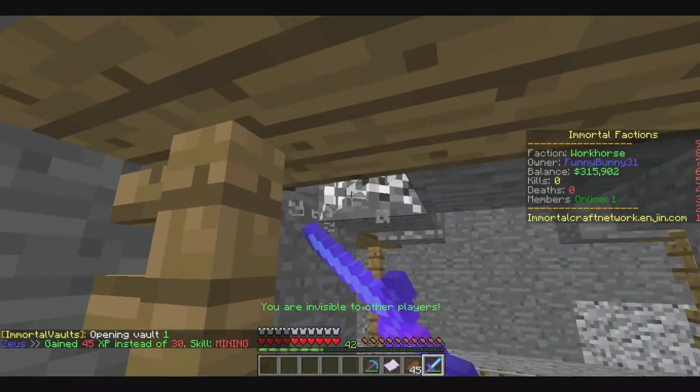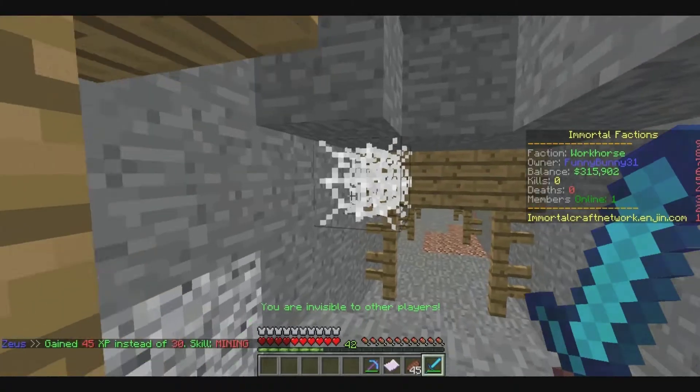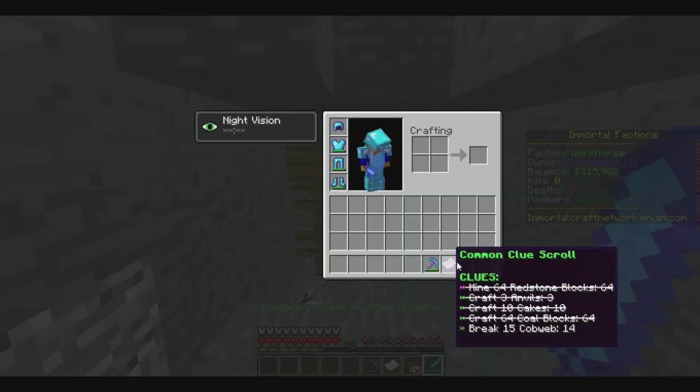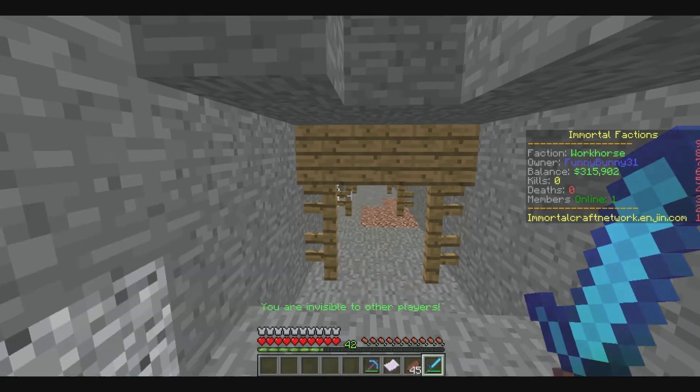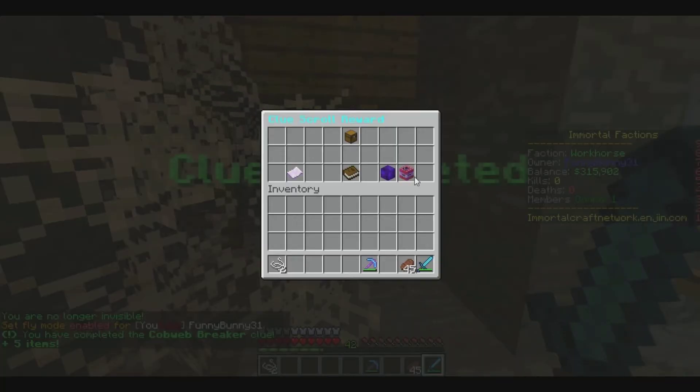I tried to silk pick a cobweb and it didn't work — not that I thought it would, but worth a shot. For the last one I'll get out of slash vanish. Quick slash fly — oh good light! We found a spawner too, even better.